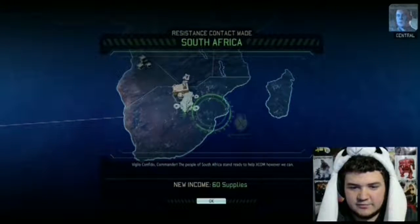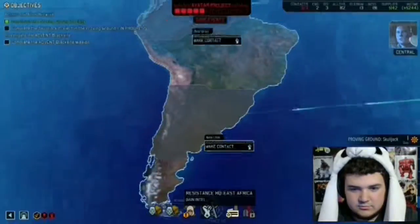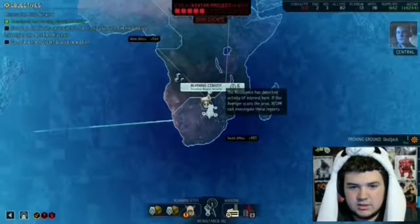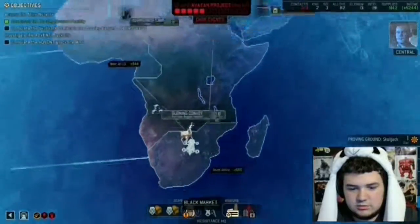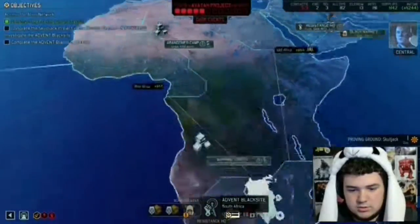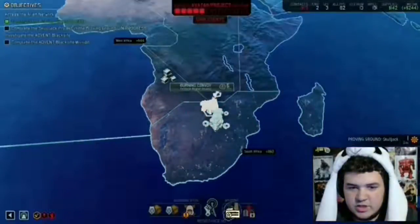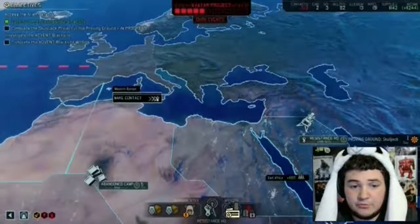Objective added: Investigate. Commander, we've established contact with the local resistance, and we can move on the Advent Blacksite on your order. We should make sure our troops are fully equipped and ready for a tough mission. I'm guessing security will be tight at the facility. I've updated our latest operational objectives, Commander.